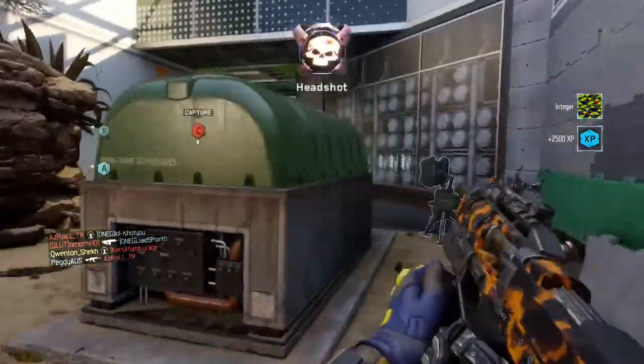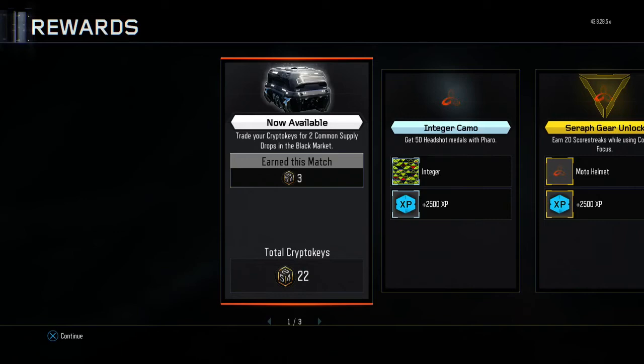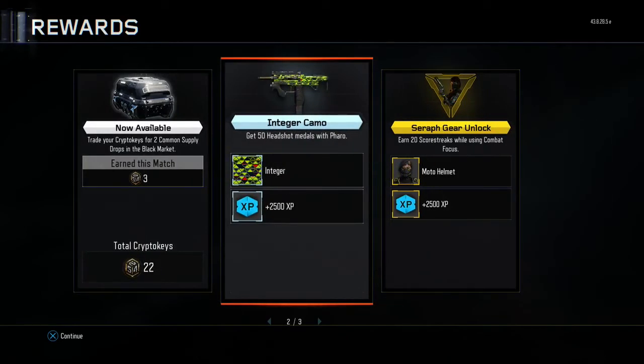And there we go guys, the Integer camo unlocked for the Pharaoh. The challenge is: get 50 headshot medals with the Pharaoh.